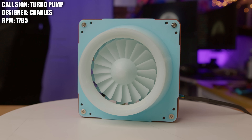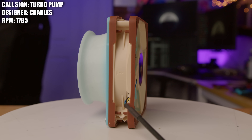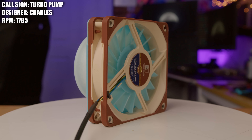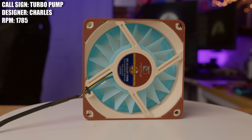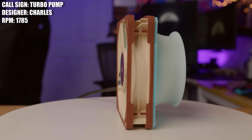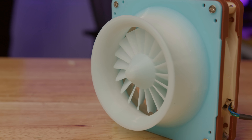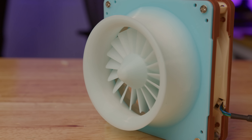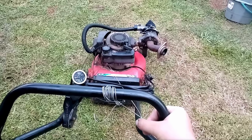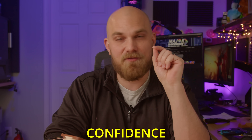Fan Showdown Season 5 Episode 6, and to start off we have Charles and his fan turbo pump. Charles didn't say much about his design other than he wanted to create a pump using a turbo impeller, and after messing around a bit this is kind of what it evolved into. He purposely avoided putting anything fancy on the back because he wants the air to get in and out as quickly as possible, but given how small the intake diameter is, I don't know how much air it's going to be able to move. It was inspired by a turbo — turbos make everything cooler and they do make a lot of pressure, so it should be able to at least move air through a radiator.